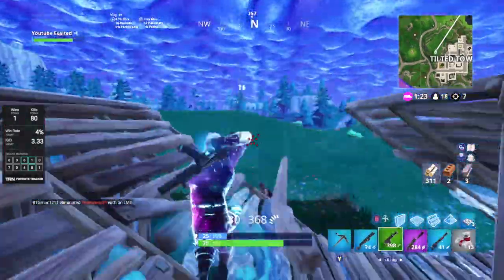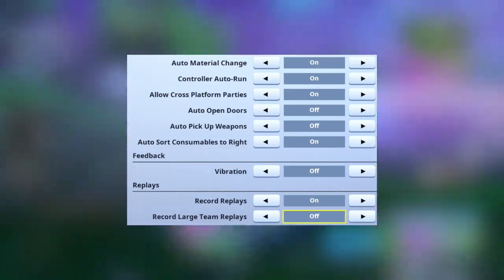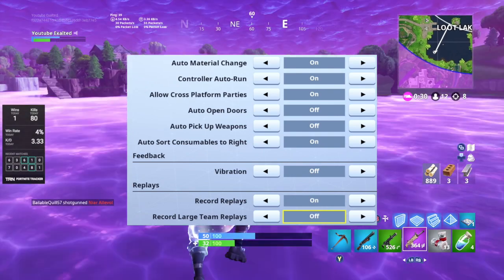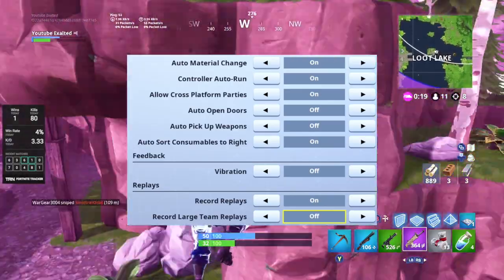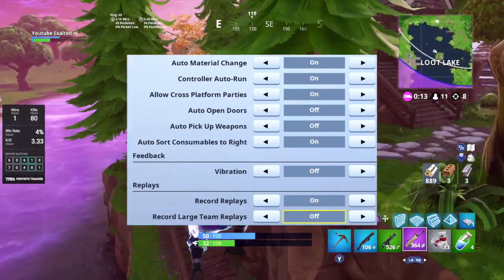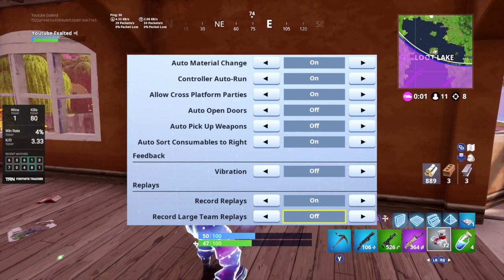Controller auto run lets you double-press the left joystick to auto run so your character will just run to zone. I like that on. Allow cross-platform parties lets you join a party with friends on PC, Switch, or mobile — anything except Xbox and PS4. Auto open doors — definitely turn that off. When you're right-hand peeking next to a door, you'll constantly be swinging it open and close, giving away your position. If you're hiding, it's very annoying. Keep that off and manually open your doors.